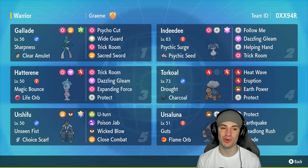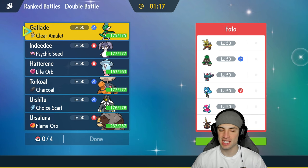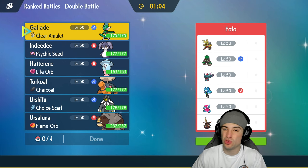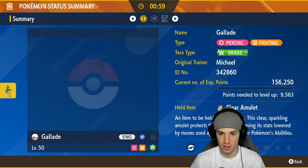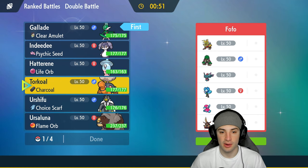Let's hop into our first match showcasing Gallade in Regulation F. We're going up against a team with King's Gambit, P2 with Eviolite, Water Ogre Pond, Fluttermane, Gouging Fire, and Rillaboom. We're definitely going to want to pop trick room here. They could lead P2 to counter our trick room, so I might want to go into Gallade considering I have Sacred Sword to get after that P2.